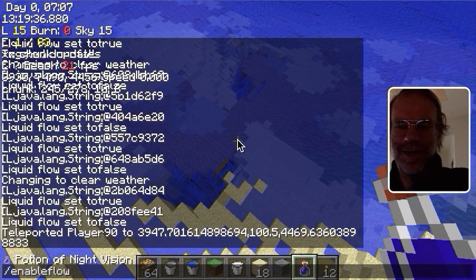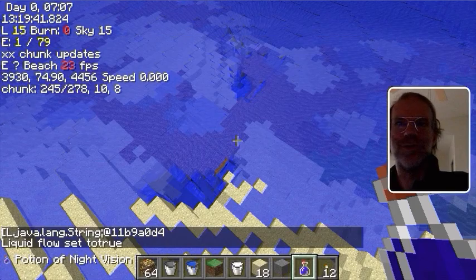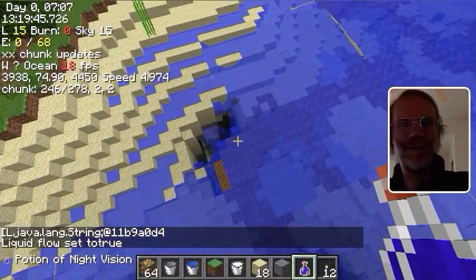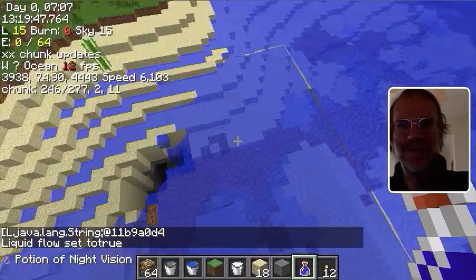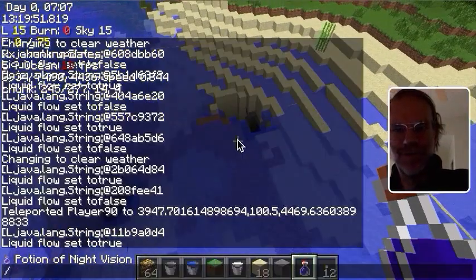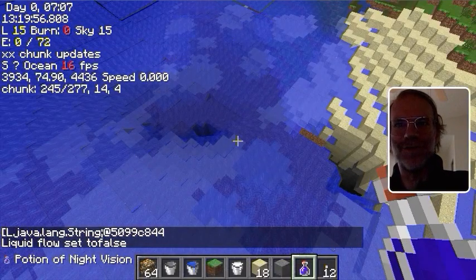Now, I got the tab to work on the enable flow command, but you still have to type out true. Did not get the tab working on the argument. Anything other than true will turn it off. So for example, you can quickly say ENA, tab, and anything, and it turns off.